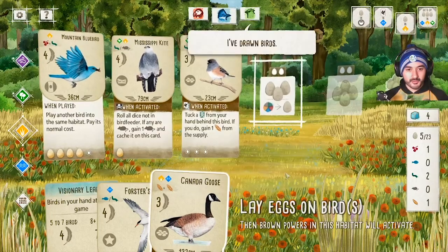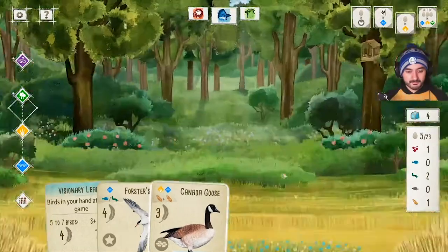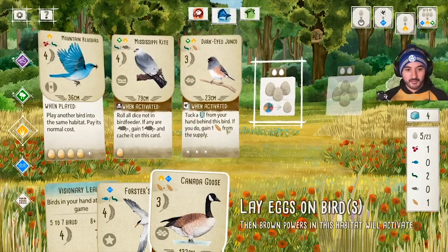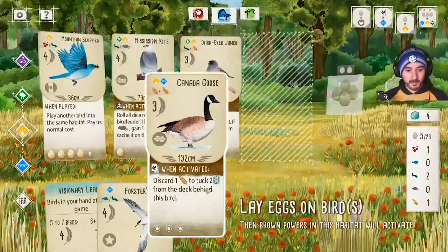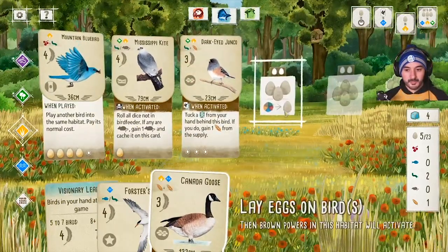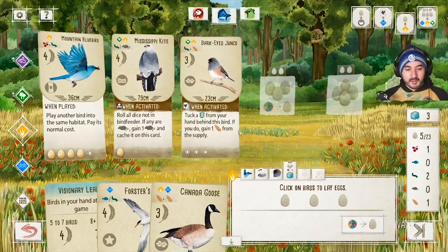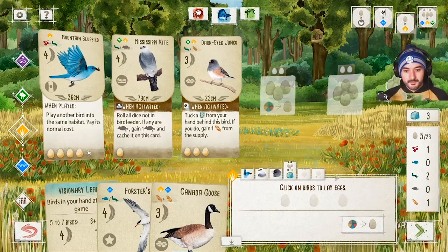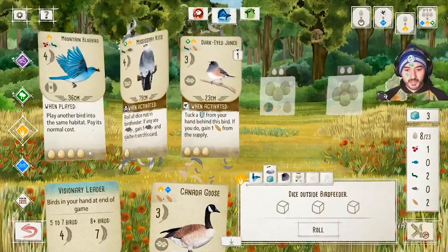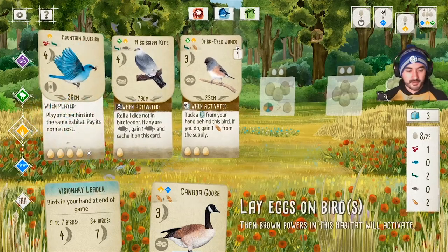Green and red take their turns — one drew birds, one laid eggs. I don't have enough grain to play the Canada Goose yet, but if I lay eggs now and tuck a card from my hand behind the Junco, I'll gain a grain from the supply. So I'll lay eggs, tuck a card there, gain a grain, and roll three dice outside the bird feeder for the Mississippi Kite — no mouse unfortunately.